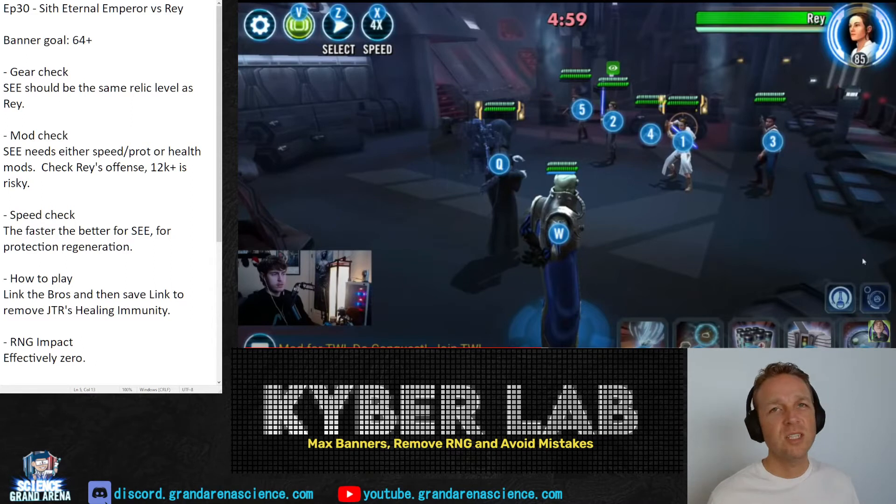For the mod and gear check, SEE should be about the same gear level as Rey. For mods, SEE should be either in a speed-protection primary set or the more common health set. Personally, I'm a fan of the protection speed set — I think it's a lot more effective, especially in the meta we have right now.